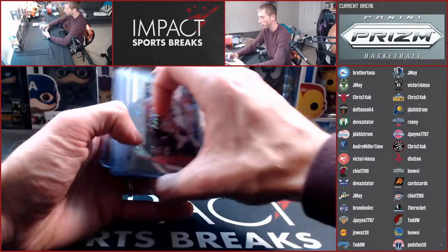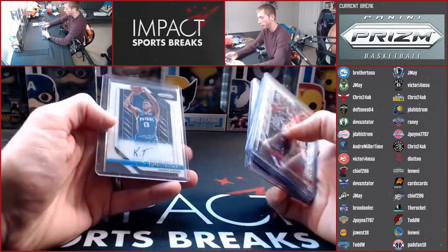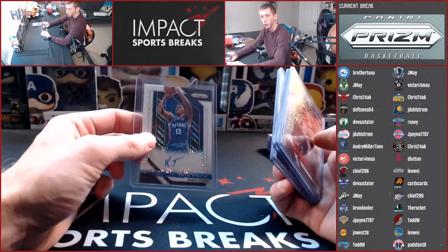And from White Sparkles, we have Bam Adebayo, Patty Mills, Rudy Gobert, Larry Nance, Josh Okogie Rookie, and the Kyrie Thomas 1-of-1 Rookie Autograph.